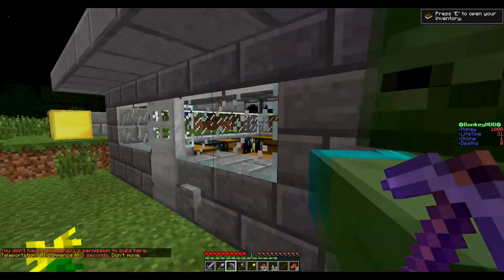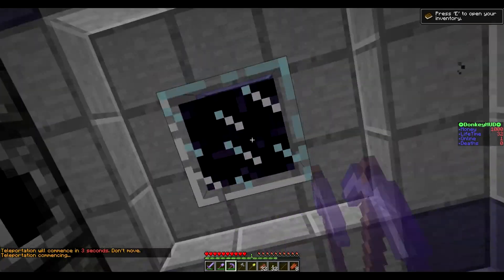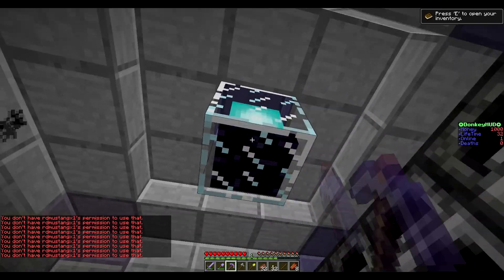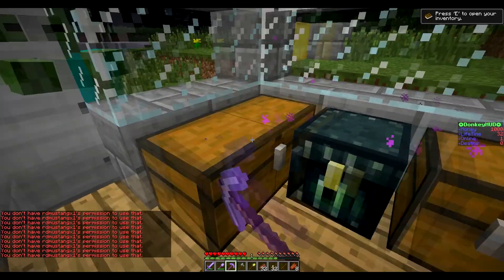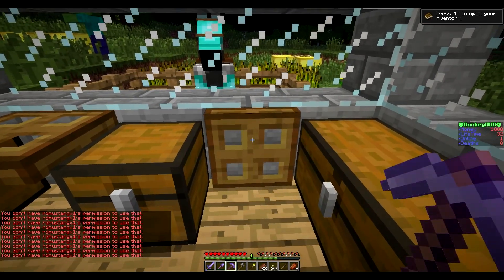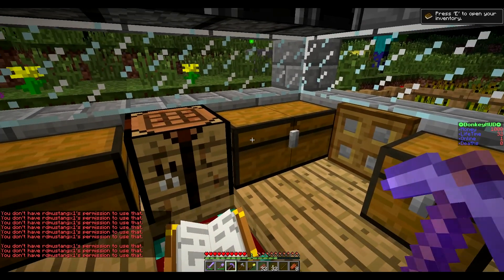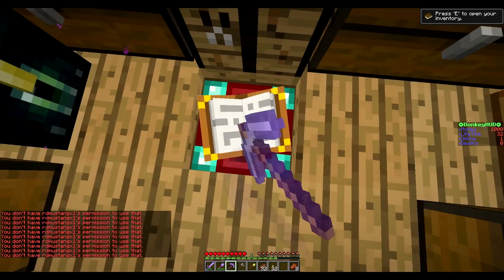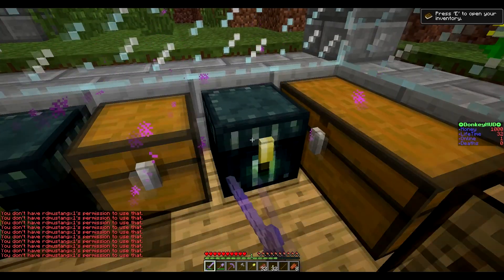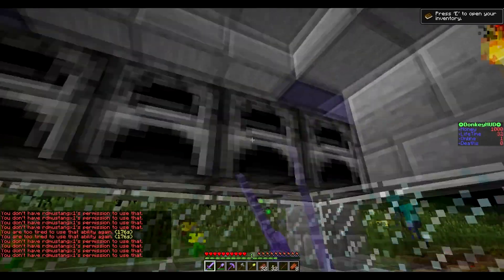Let's go inside — I have a home set inside to show you the different things. Let's say a thief has managed to get inside your house somehow — you'll notice they can't access beacons, they can't access chests, so everything is pretty much secure. You can access trapdoors but I think you can disable that in the config. They can't access the enchantment table or the ender chest.